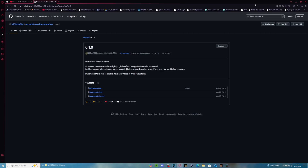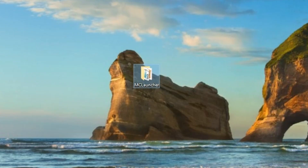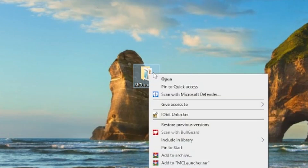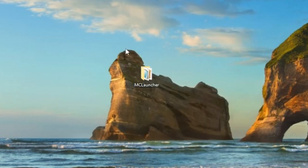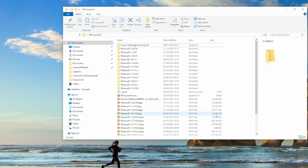So yeah, make a copy of any world you want to save and you are ready for the next step. The next step is really simple - you're going to want to go to the link in the description below and simply download this MCLauncher zip file. Come to the link in the description, click on it, download it, and you should have a file that looks a bit like this.